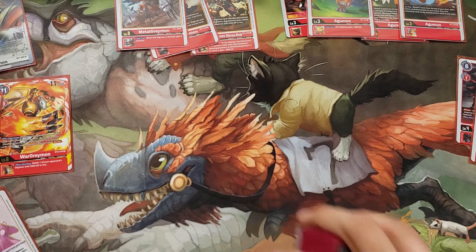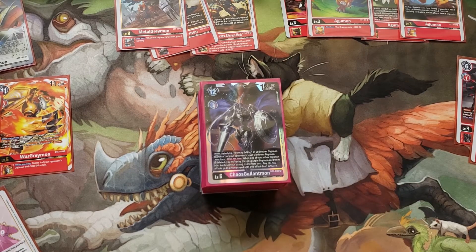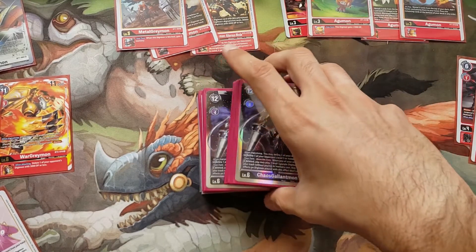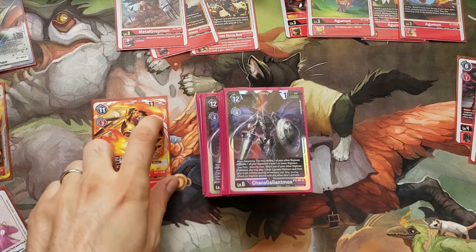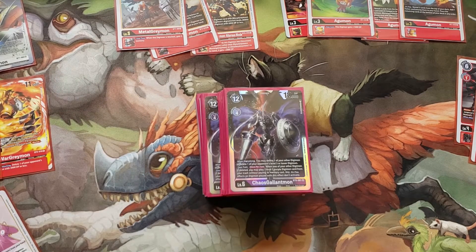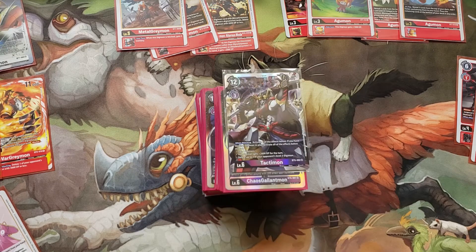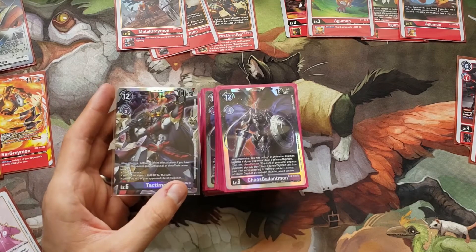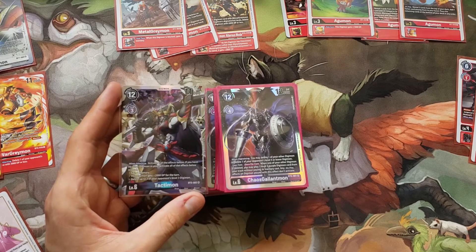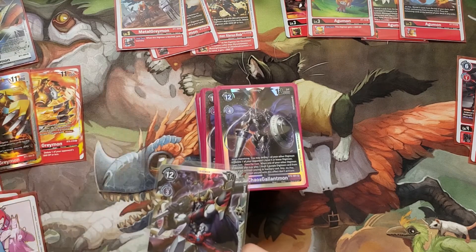For the third matchup I saw a Purple Chaos Gallantmon deck. I do think my version of that deck was better, but I wasn't playing it. At one point he had a Tactomon — it can remove rookies, gain memory, or swing for plus 2000. He triggered the plus 2000 and was able to pop my Megas in security, on top of an Inheritable Security Attack plus 1 from a Blackwargreymon or something. I don't know if Red has a bunch of 13k Megas, but 12 is better than 11 and that matters.